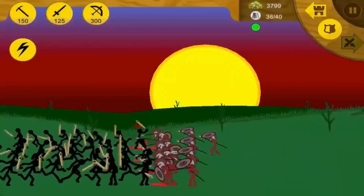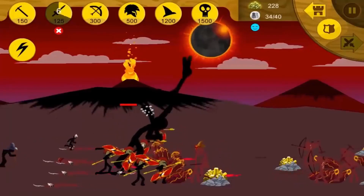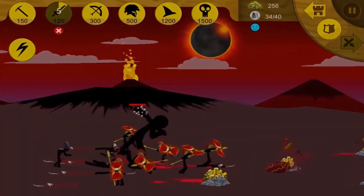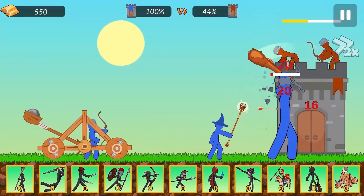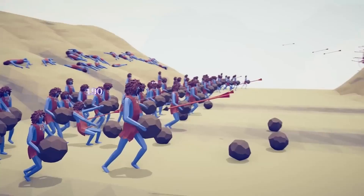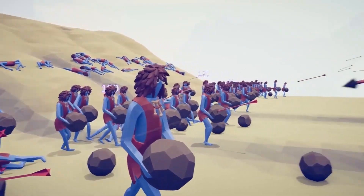Essentially, it's Stick War Legacy, only the stickmen move one after another, not in rows, and they don't need to be given commands to stand or attack. The gameplay is more casual — units go straight into battle. Additionally, the characters have active ragdoll and procedural animation, which gives a mesmerizing effect similar to the popular strategy game Total Accuracy Battle Simulator, but in 2D.